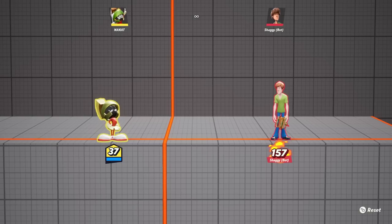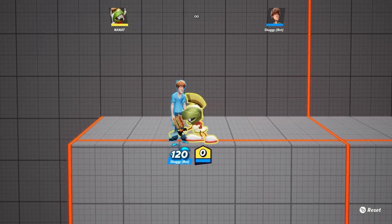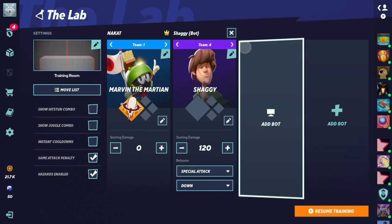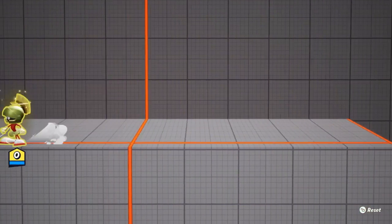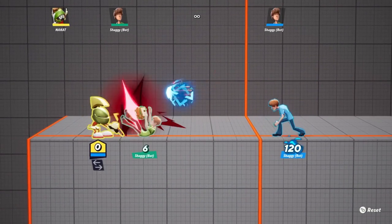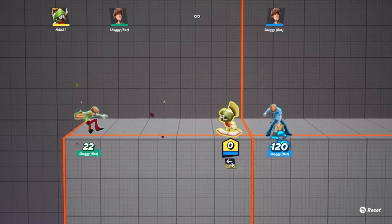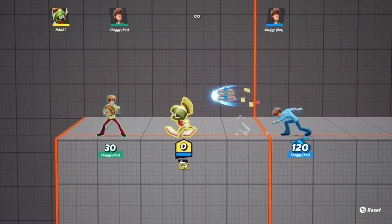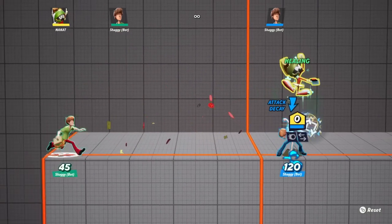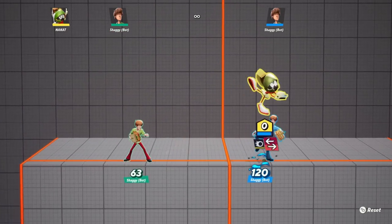Now we're going to move on to the specials. Neutral special: first and foremost this is an attack, so if you're near an enemy you can actually hurt them by doing this. But if it's an ally you can actually redirect their projectile as well. As demonstrated, once we get our bubble out, we can redirect the direction that the sandwich is actually going in.